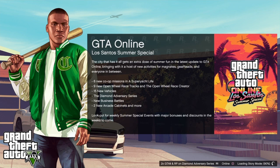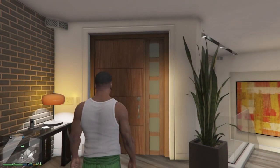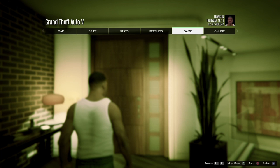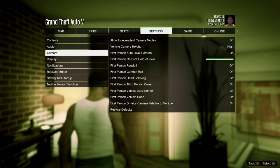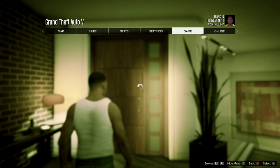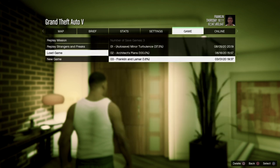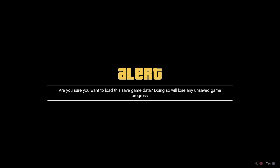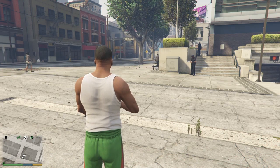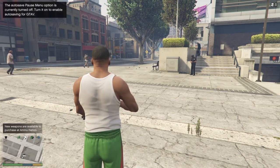Now we're going to load up GTA and load into story mode. If you load in like this, you're on the wrong save — you need to make sure you're loading the right one. Pause your game, go to the Settings tab, and change auto save to off. Then go to Game, Load Game, and select whichever save you used. I use this one here — select it and load the game because this is our modded save. We want to load in by the impound, so select this save and accept the alert. Wait to load into story mode. We should load in just like this at the impound. If you're loading in somewhere other than this, you're on the wrong save. Be sure you're turning auto save off.